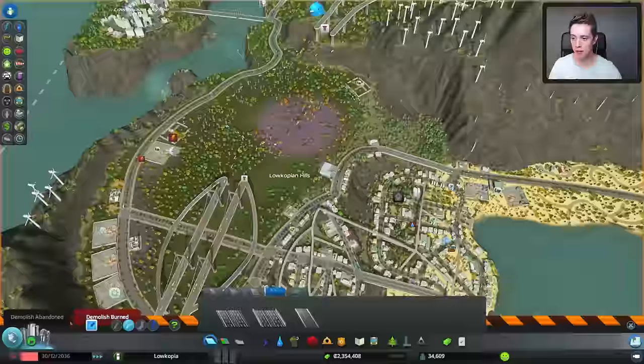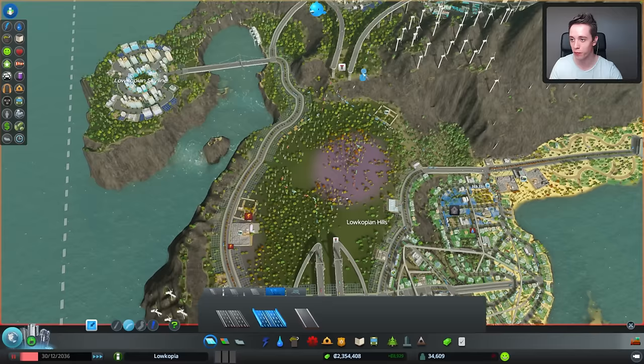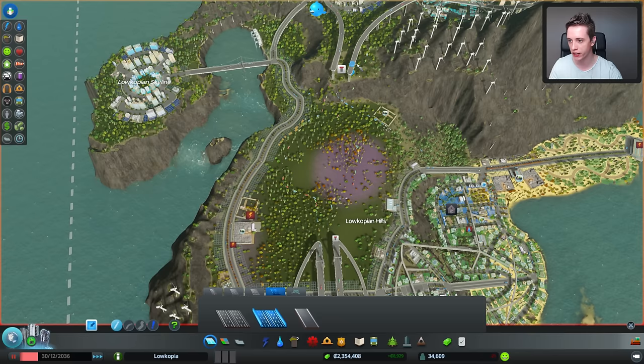It looks so incredibly empty right now. Oh my god. Fixing this entire thing is turning out to be a lot more difficult than I expected. Now we just need to make sure that these two roads are going to be running parallel. I wonder if I can just make a straight road that automatically curves — well, it will, but it will look awful. We need to try and get that curve to be perfect, which is kind of annoying.